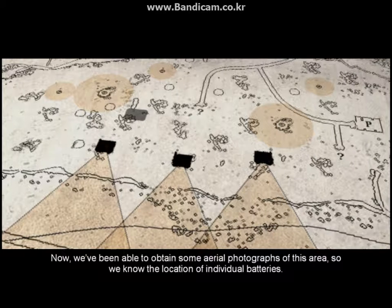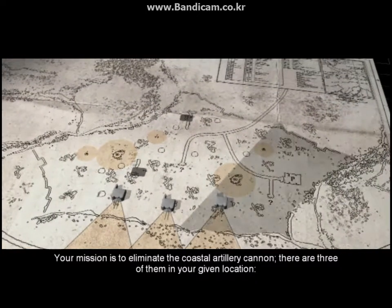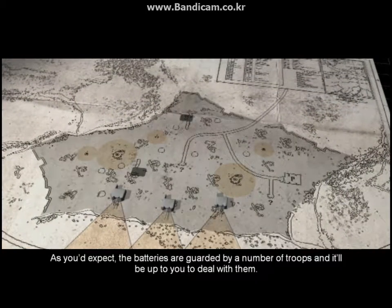Now, we've been able to obtain some aerial photographs of this area, so we know the location of individual batteries. Your mission is to eliminate the coastal artillery cannon. There are three of them in your given location. As you would expect, the batteries are guarded by a number of troops, and it'll be up to you to deal with them.